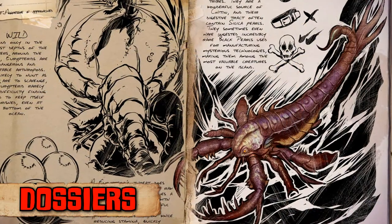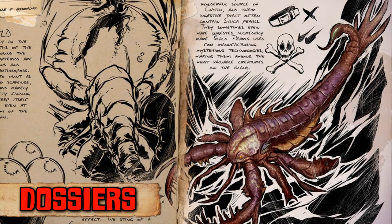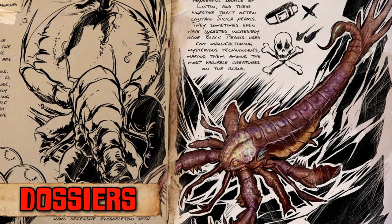A glimpse of the next tier of technology has also been revealed in the dossier of the Erypterid. This non-tamable critter lurks deep in the ocean waters and can provide a rare drop in the form of a black pearl. This can be utilized in mysterious yet-to-be-released items.